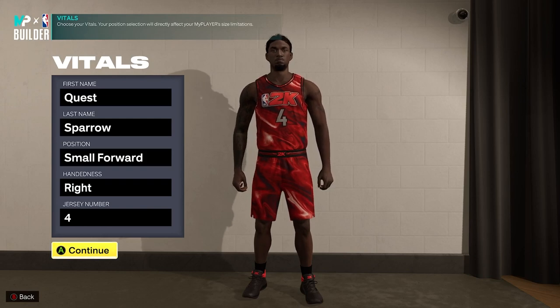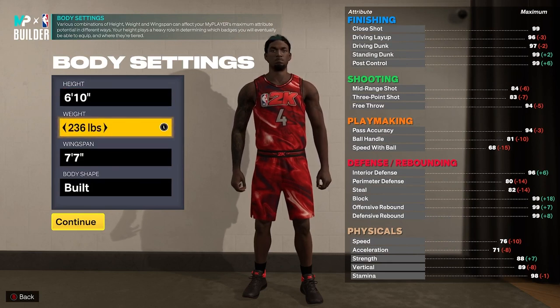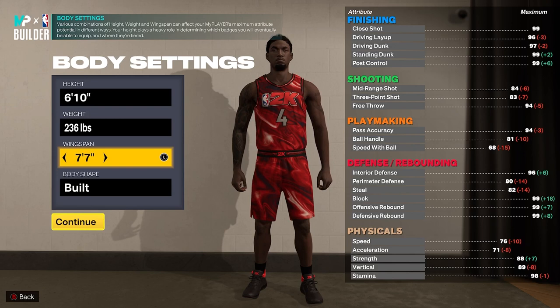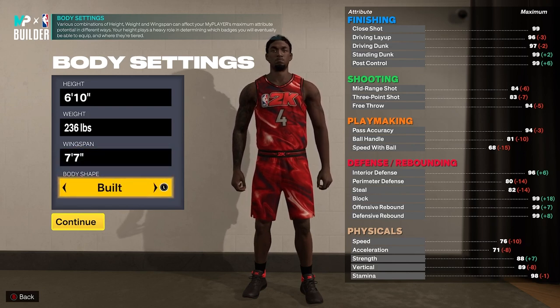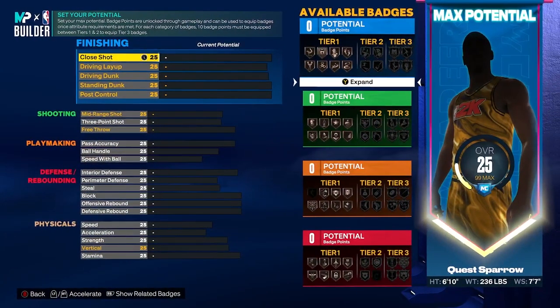You're going to make this at small forward to get that wing name. We're going to make this at 6'10, 236 pounds, with a 7'7 wingspan, and we're going body shape build because we want to look menacing on the wood. Follow along to a T to get this name — it is quite specific, yet there are some different variations you can cook up. Again, it's your build, do whatever you want, but this blueprint is going to end up with the 3-and-D wing name at 6'10, and then tinker at your own discretion in your builder.